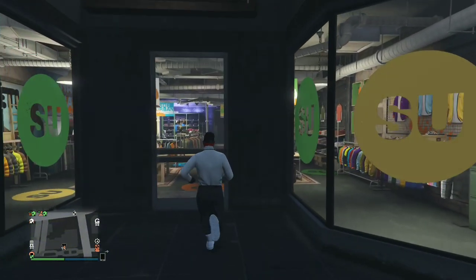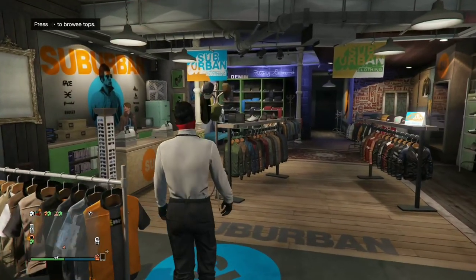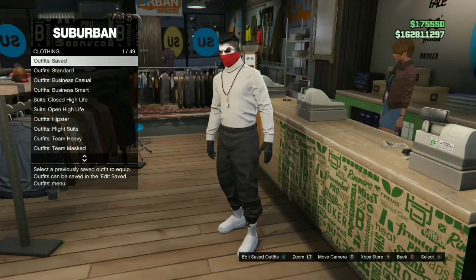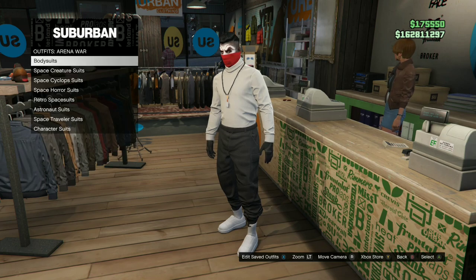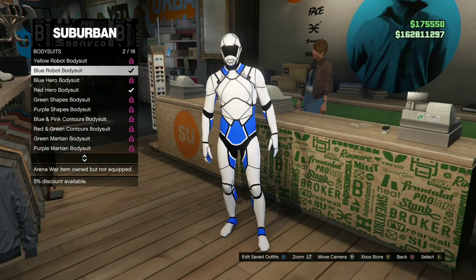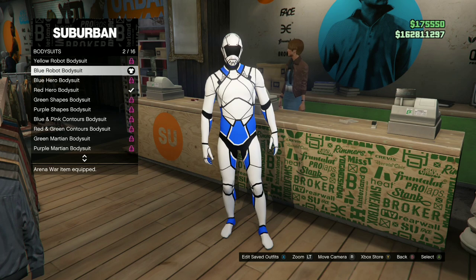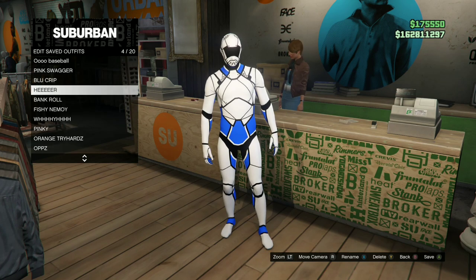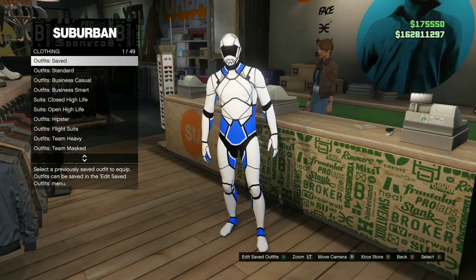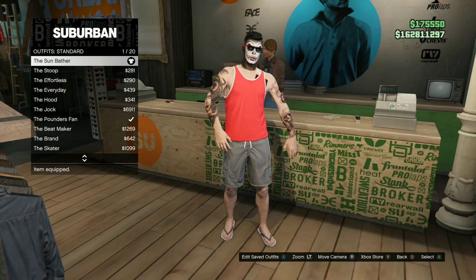For the first outfit tutorial, I'll be showing you how to make this cool bodysuit helmet glitch outfit. Make your way over to any clothing store — it doesn't matter which one. Go over to the front counter, go to Arena War outfits, then bodysuits, and purchase the blue robot bodysuit. Save this as an outfit once. Then go over to standard outfits and purchase the Sun Bather.